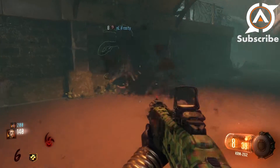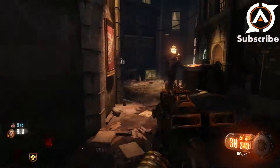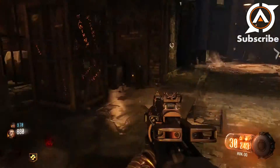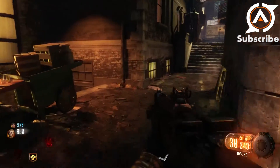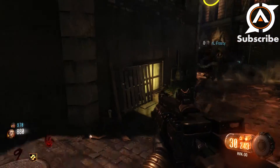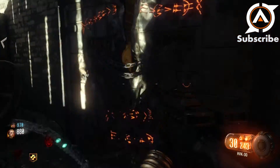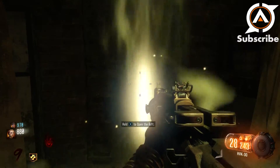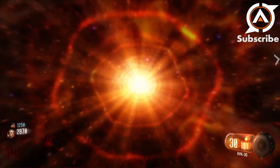The Rift entrance in the Canal District is located down in the canal water — just take the stairway down. All of these entrances can be accessed with the same number of doors needed to get the regular perks, so it's very cheap overall. In the Footlight District, the final Rift entrance is located just off the circular starting area — open that up and you'll have all three entrances into the Rift, making things a lot easier in the long run.